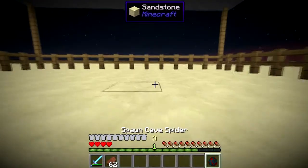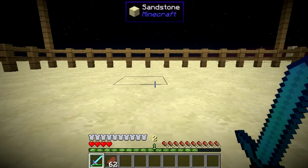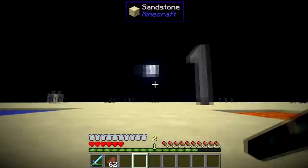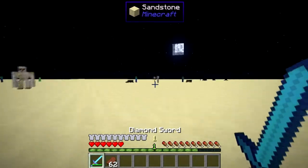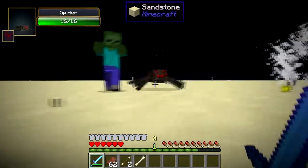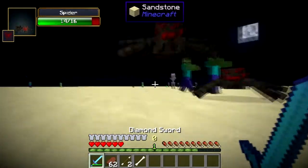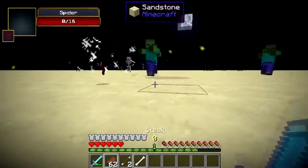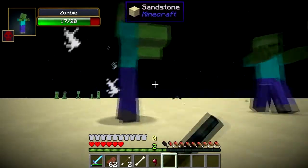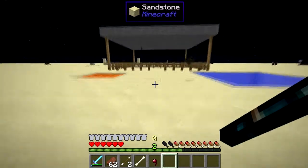I'm gonna move on to the cave spider. As a cave spider, you are immune to poison, and when you attack mobs, you give them a chance to poison them — I think so, yeah. I believe that's how it works. So that's that.